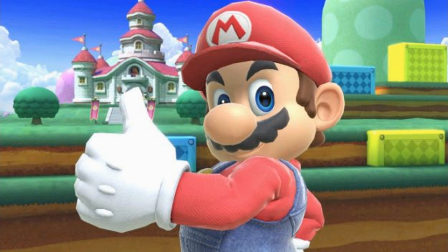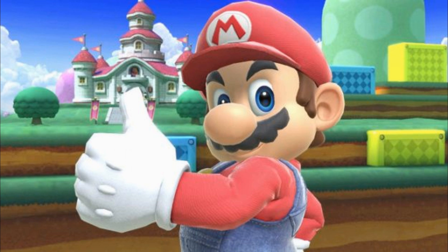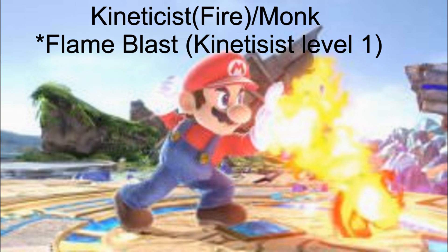To me, Mario strikes me as a multi-class of monk and kineticist from Pathfinder, which is my preferred tool because I use it a lot and I'm very familiar with it. Monk-kineticist multi-class. If we're talking kineticist, it's going to have to be the fire element, obviously. Level 1 monk will give you the unarmed strike and a couple of tricks right off the bat to really cover the punching aspects of Mario's nature. The same goes with level 1 kineticist and the simple flame blast ability — the fire kineticists, anyway.